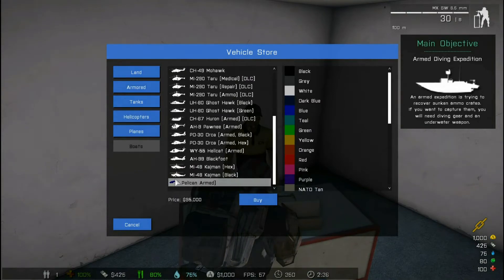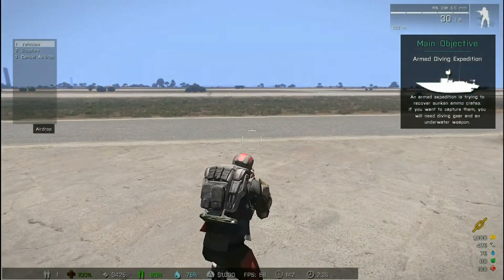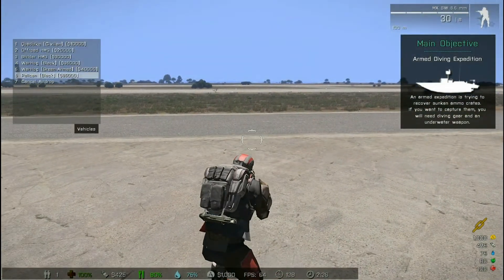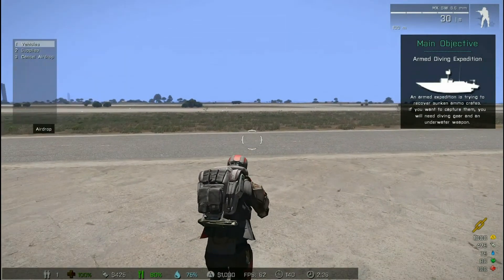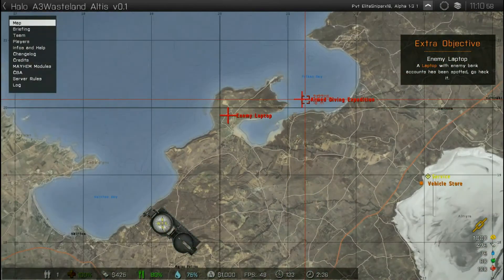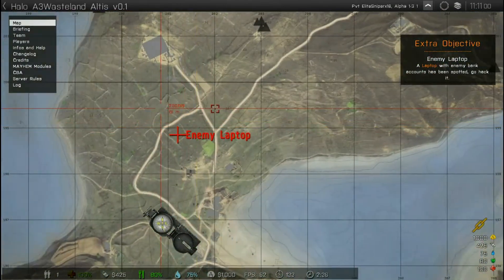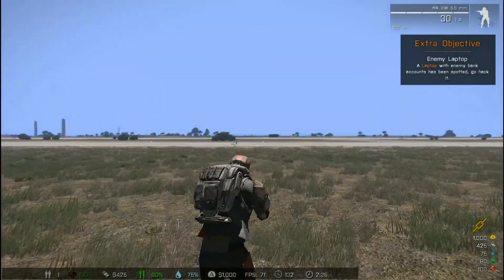Right now the armed pelican is in the helicopters section. You can get the unarmed pelican at the airdrop under vehicles — there's Pelican Black, Warthog Armed, and Warthog Civilian Black. There's also another mission where you can hack an enemy laptop and steal from enemy bank accounts, basically getting money from enemies.